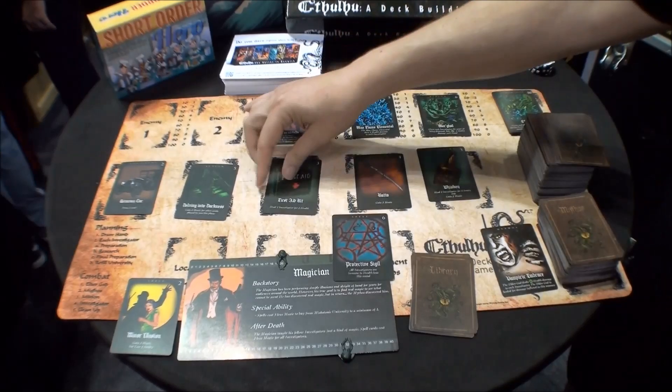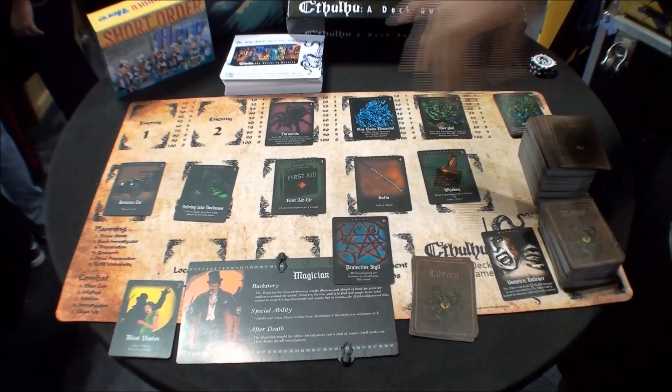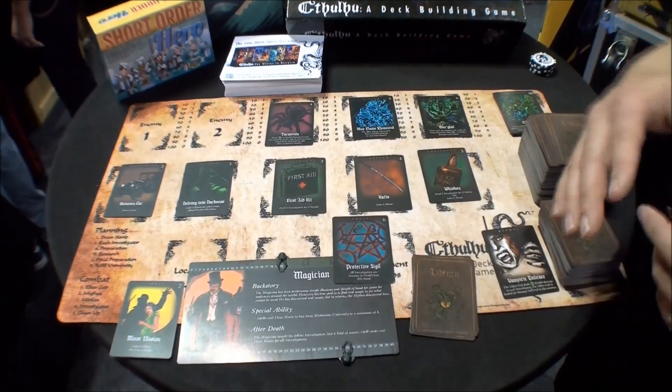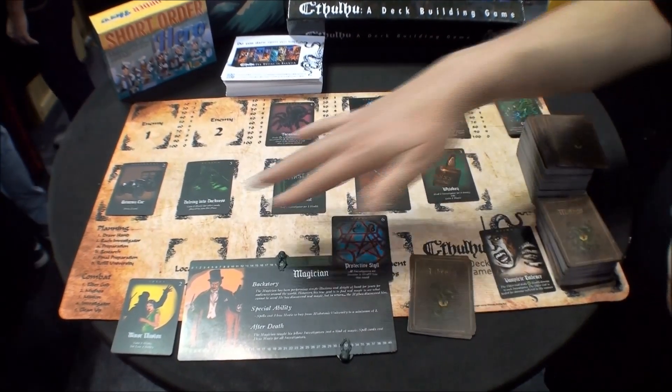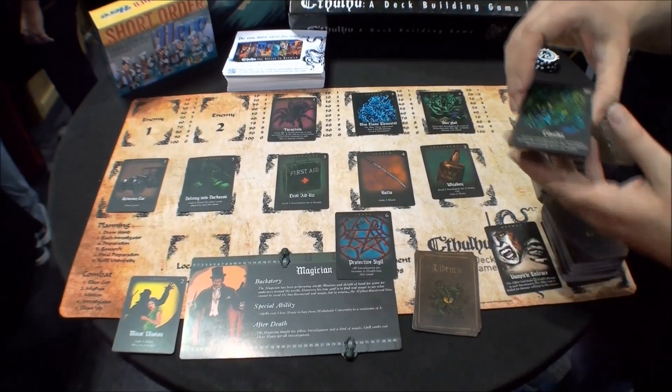Then you refill the library and your other investigators go through their planning as well. Once all investigators have completed planning, you move on to the combat phase. In the combat phase, the Elder Gods go first.